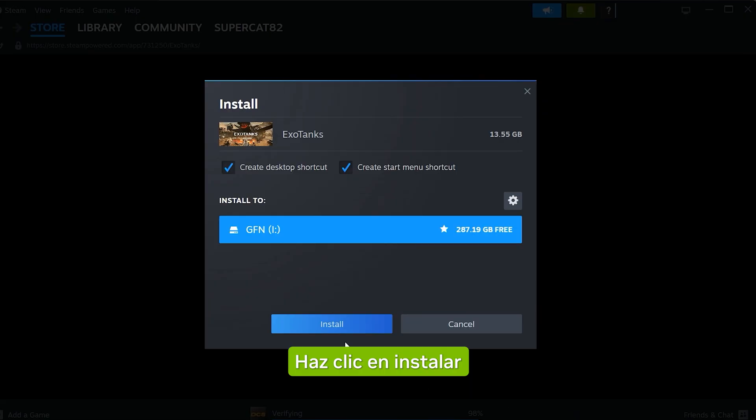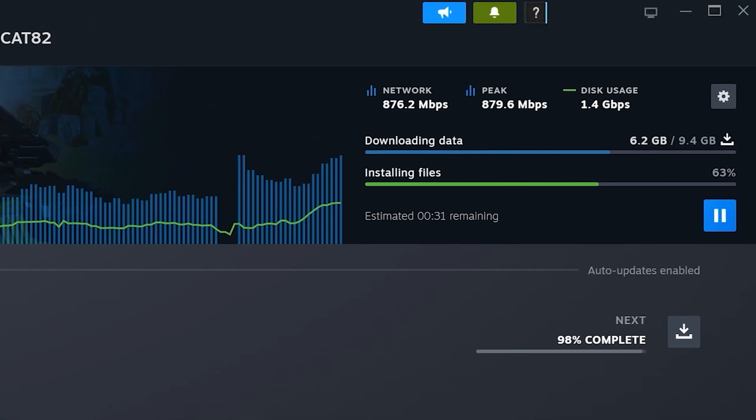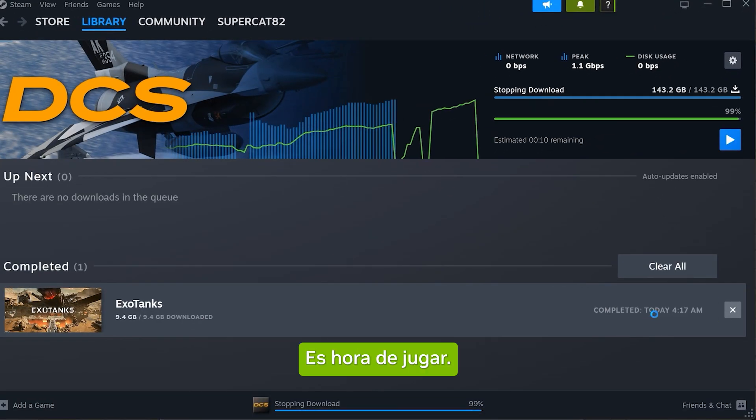Click Install and the download begins. You'll hear the Steam chime when it's ready. Time to play.